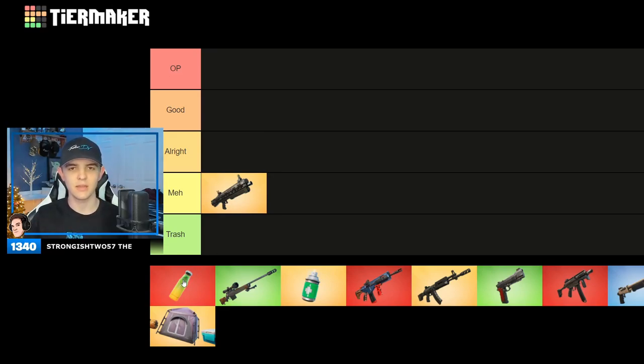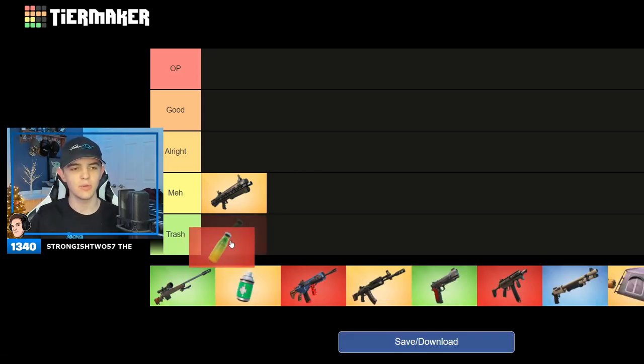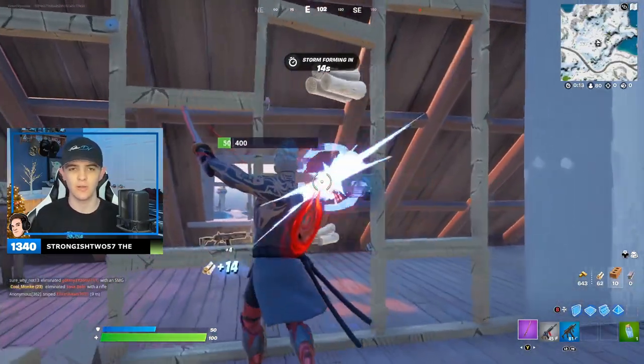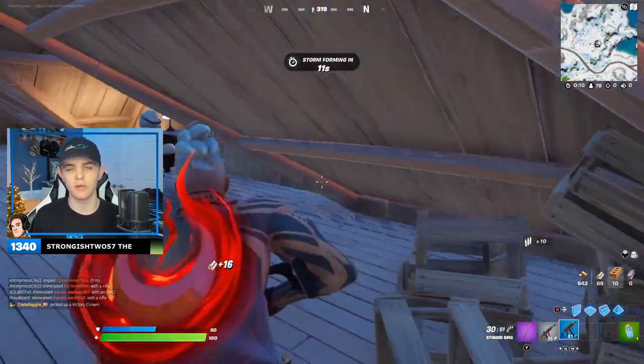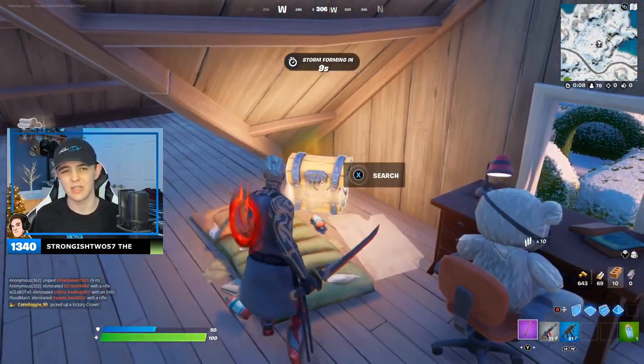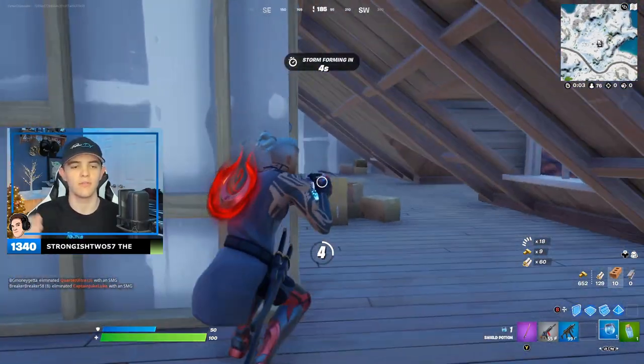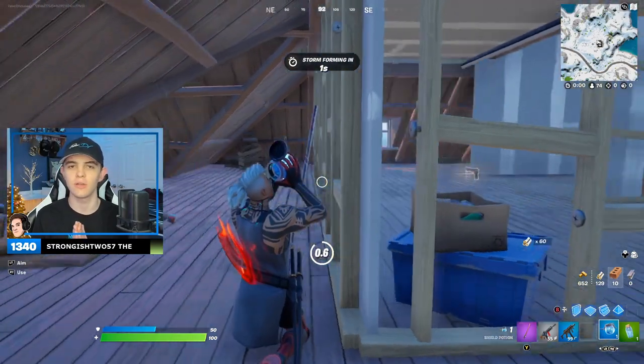Moving on, we've got the guzzle juice. This is a healable item — it's kind of like a slurp juice, except if you get shot while using it, it'll cancel and not heal you anymore. I'm going to put this under good. I love healables that heal over time. I don't like the fact that if you get shot it cancels, and you're very obvious when using it — you're glowing bright green with bubbles coming off of you. But it is still a really good item.